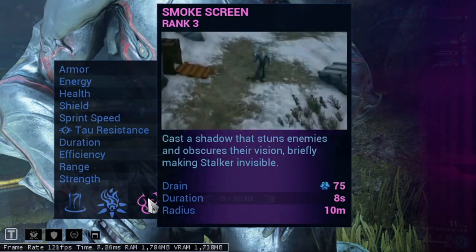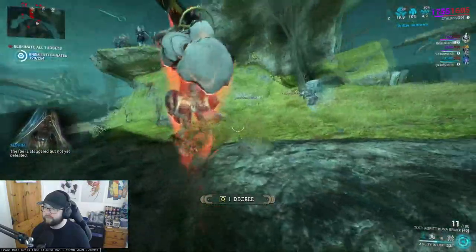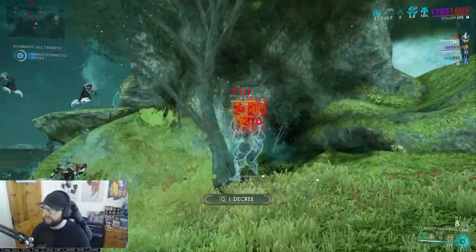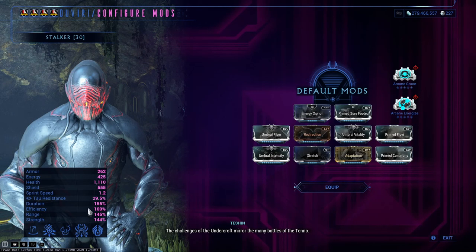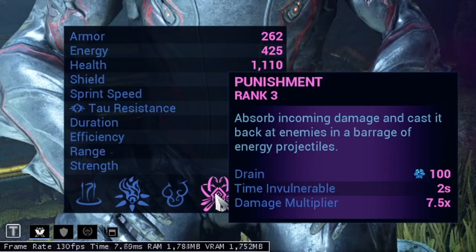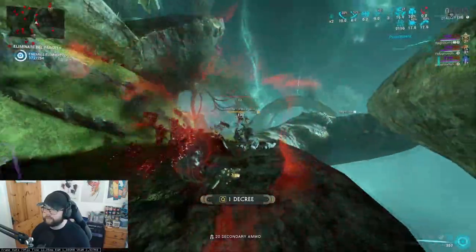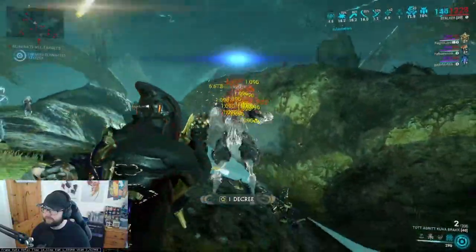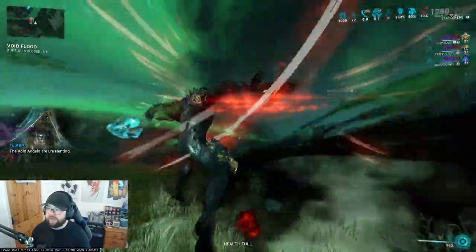Stalker's third ability is Smokescreen — also Ash's smokescreen ability — and this pairs well with his passive. You'll cover yourself in a cloud of smoke rendering Stalker invisible to enemies. This is your main way to survive, especially during the Circuit game mode, and it pairs thematically with the Stalker concept. Finally, his fourth ability is called Punishment — a combination of Nyx's Absorb meets Garuda's Seeking Talons. You absorb incoming damage, then recast to send out amplified damage from all projectiles back outward with plenty of slash output.